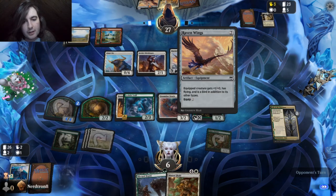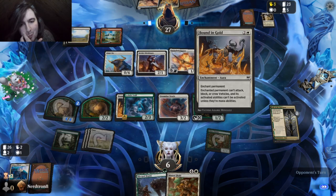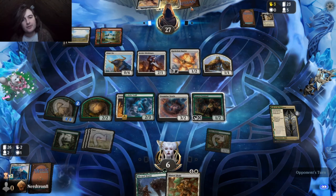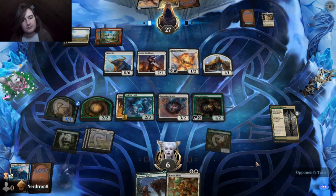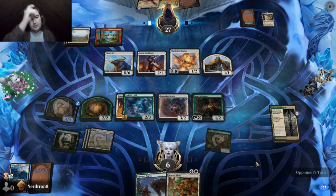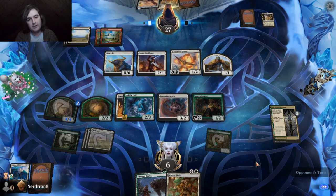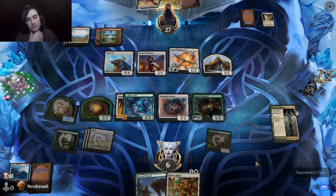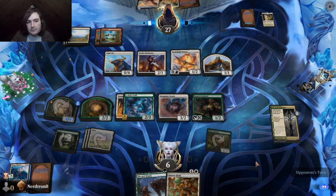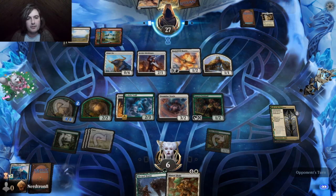I'm tempted to not block this because then we can just exile it, right? But oh no, a Demon Bolt. Can Demon Bolt hit players? Nope. Cool — I'll just take this. Yoink.